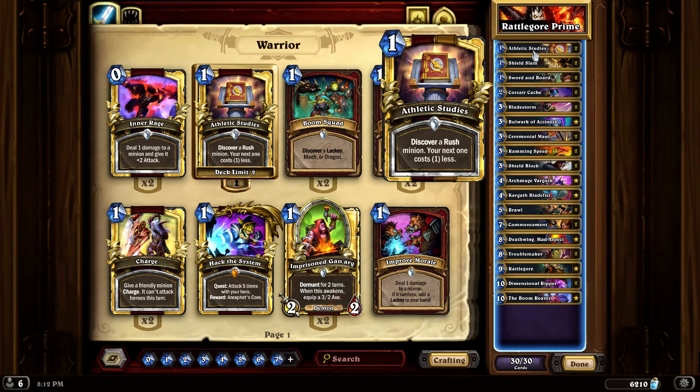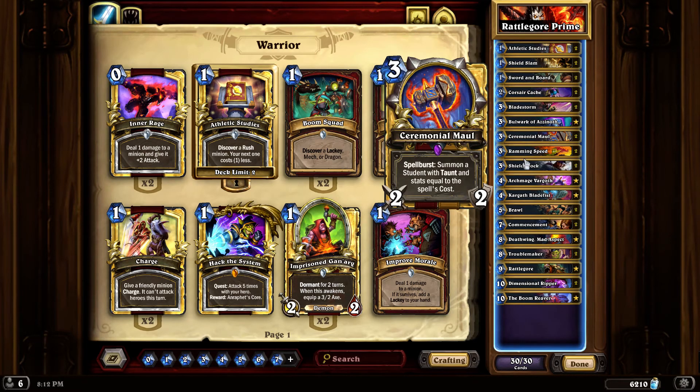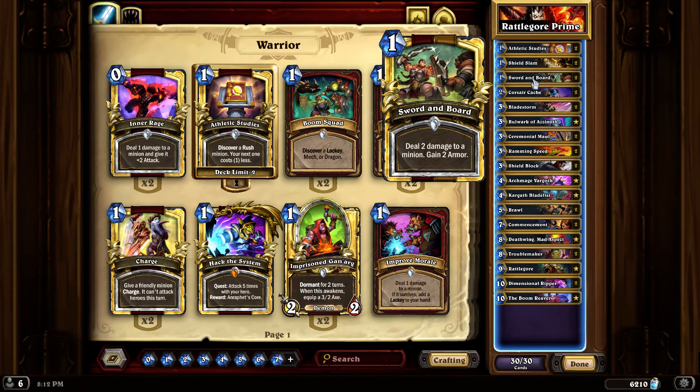So how are we going to get there? Athletic Studies discovers a rush minion and your next one costs one less, so that's good. Board clear - trying to keep things clean off the board. Shield Slam works great with Sword and Board as well as Shield Block, so save those to combo them together so you've got a nice juicy armor count for when you play your Shield Slams.